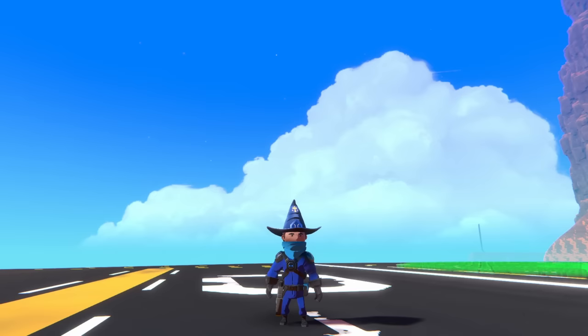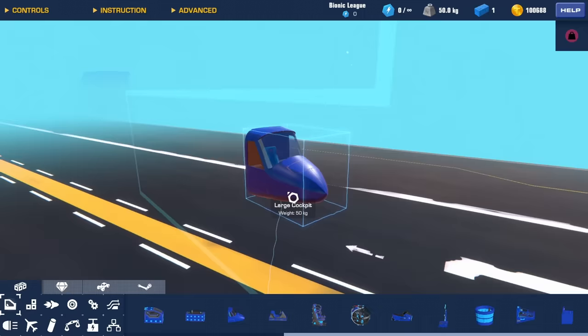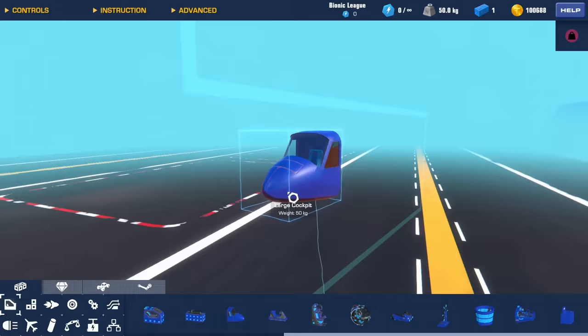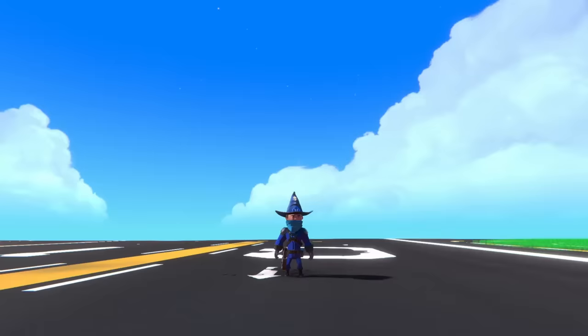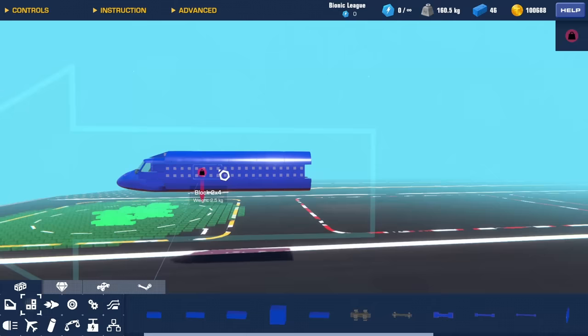Hello everybody, welcome back to the channel! Once again we are in the 1.6 version of Trailmakers, the Airborne Edition, and I'm going to be building something really cool. Essentially what I'm going to be doing is building an AC-130 with defensive capabilities so I can defend myself in the air. I'm going to be using the brand new large cockpit to see what I can build with it.